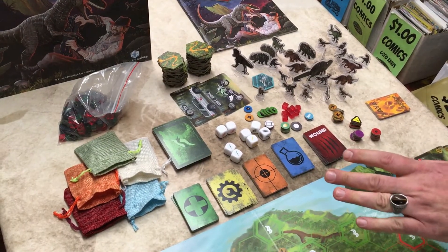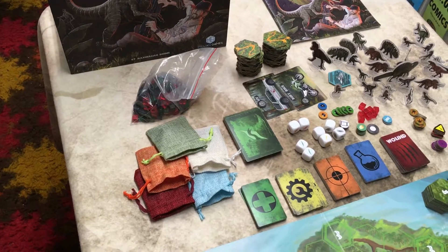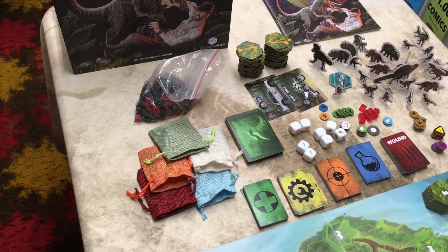Up here we have some of the other components to the game. Over here we have noise bags. As you move through the forest and generate noise, you put more noise cubes into the bags that correspond to the color on the map. If you pull the wrong color out, a dinosaur shows up and hijinks ensue.